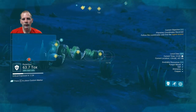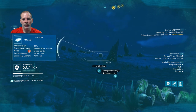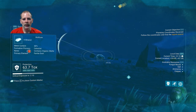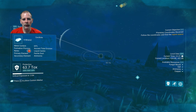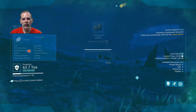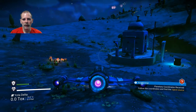What I did was I also went and scanned everything. As you can see, all of these are identified now. I went and scanned all of this stuff just so that I would get the nanite clusters. There was something I started scanning over here. You do this and you get some money for it — it'll say units received. But you also get nanite clusters.